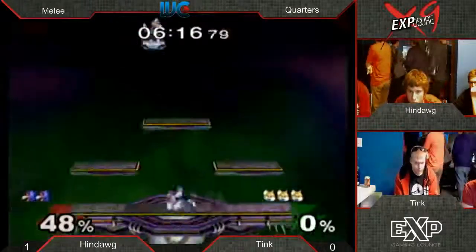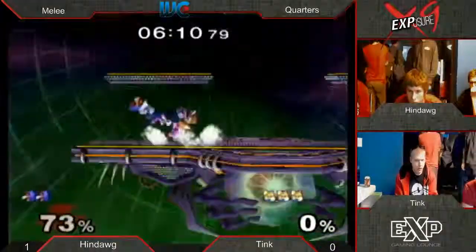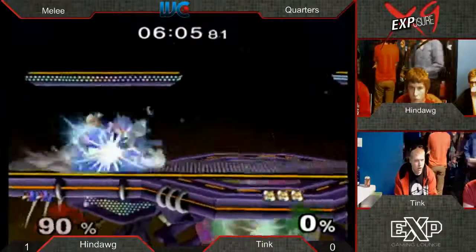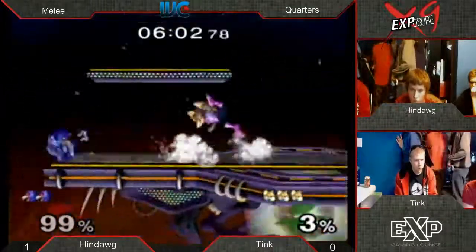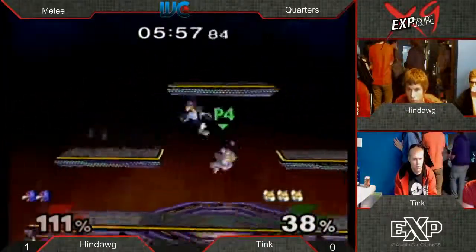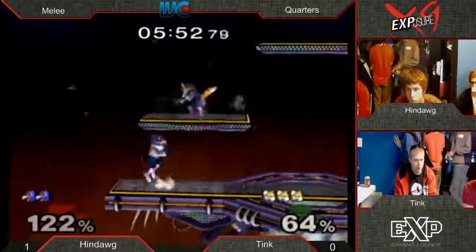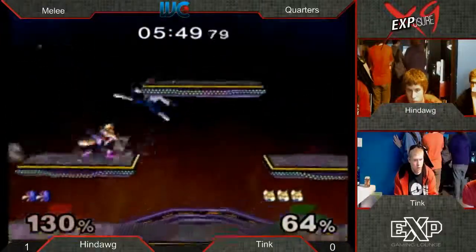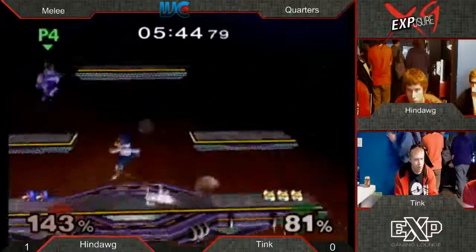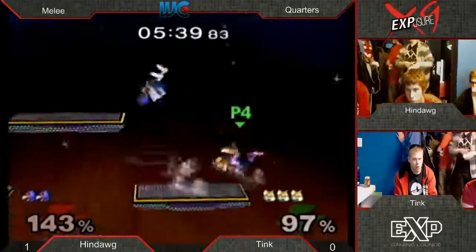Only 48% taken on that stock - so it could go either way. The momentum could switch in a heartbeat. Charged up smash, spacing right around that getup attack. I haven't seen a lot of punishing on the side Bs from either of them. Even when they read them. The edge guarding has been suboptimal to say the least. I feel like whoever just starts edge guarding first is going to get this, because it's been just like three or four misses on each stock. That's why the momentum switches so quickly - somebody just starts getting good reads on the edge and executing.